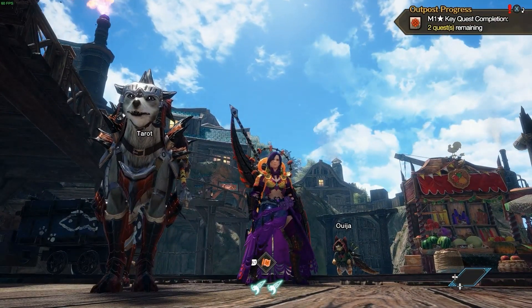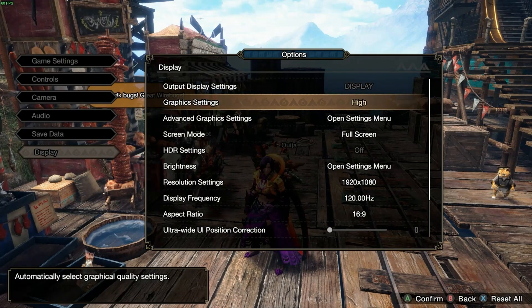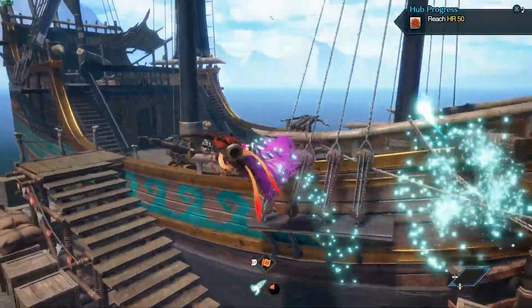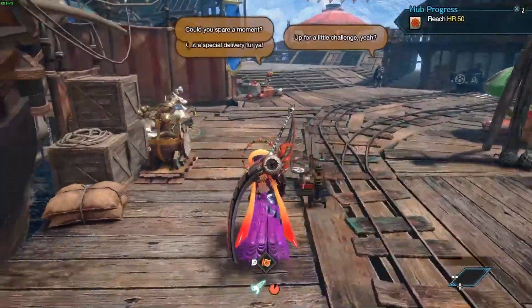After getting in, the game looked a bit more grainy than I'm used to. I increased my in-game display settings and my Moonlight stream data rate to try to fix it. It helped, but still felt different from my home PC experience. It wasn't anything to ruin my gameplay or even make the game look bad, but I couldn't quite make it look just like what I'm used to.